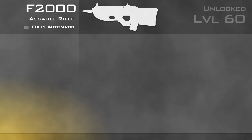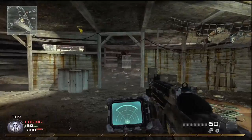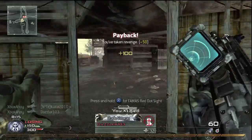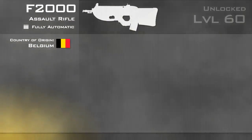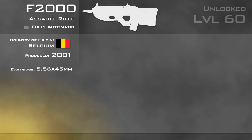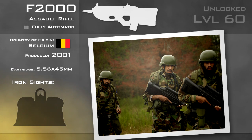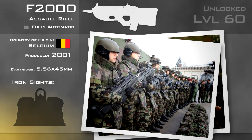The F2000 is a fully automatic weapon, unlocked at level 60. It was designed by FN Herstal in Belgium, and can be thought of as a bigger brother to the similarly styled P90. It was first produced in 2001 and fires the NATO standard 5.56x45mm intermediate cartridge. The bullpup layout and compact size make the F2000 a good choice for a special forces role, and it has so far seen employment in several such units across the globe.